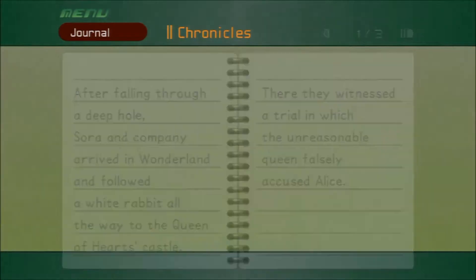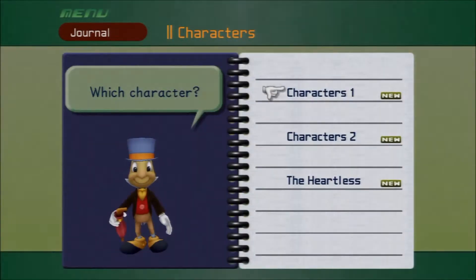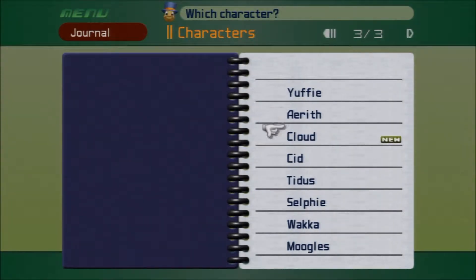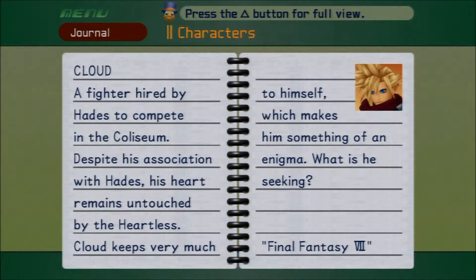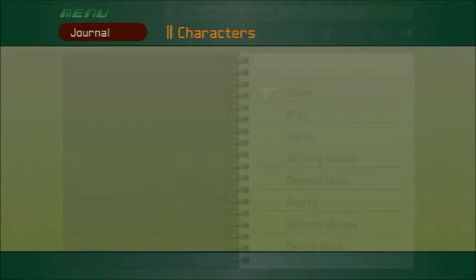Get through this. You don't need to look at this stuff because that's just what we've already done. Characters — we've got a lot more characters, apparently. Cloud: a fighter hired by Hades to compete in the Coliseum. Despite his association with Hades, his heart remains untouched by the Heartless. Cloud keeps very much to himself, which makes him something of an enigma. What is he seeking? He's from Final Fantasy VII, of course. And that's all in there.